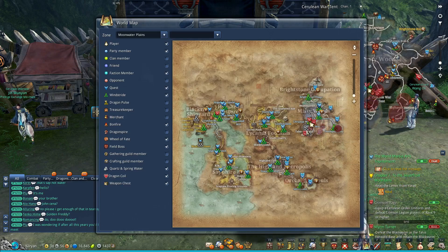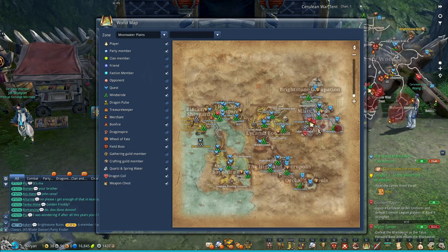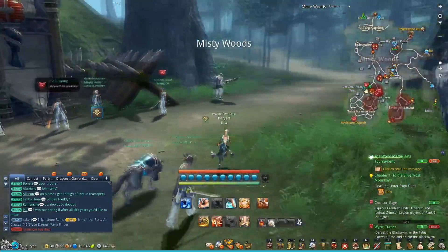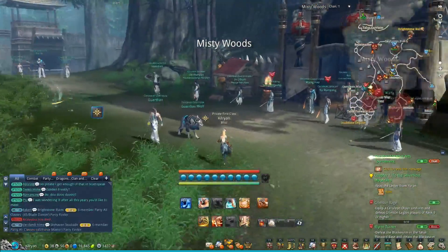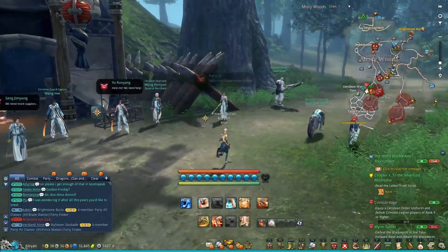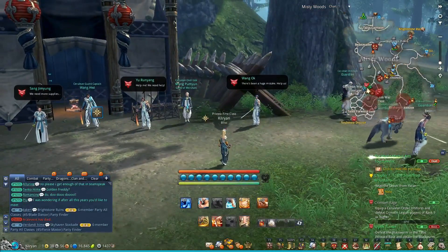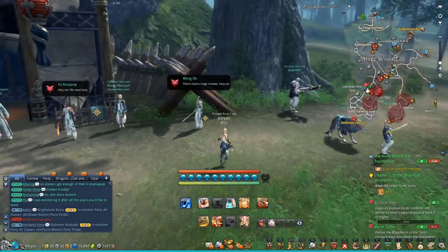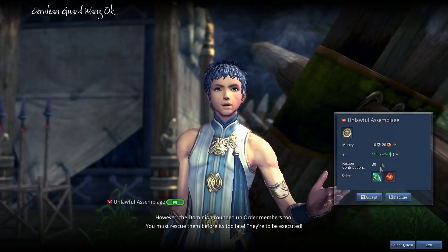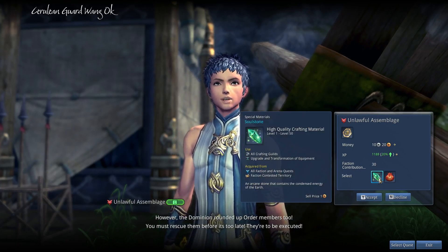The other location is the one I'm currently in — the Moon Water Plains in the northeast. You've probably seen me here a lot in my videos because this is one of the most important zones for high-level content right now. Once you go to these locations, you do have to be wearing your appropriate faction uniform, otherwise the NPCs will engage and kill you. That's why you essentially have to opt in to doing these dailies.